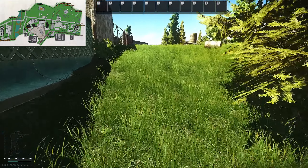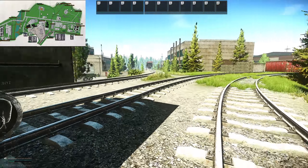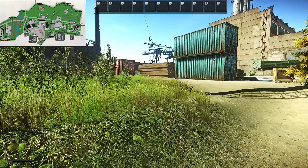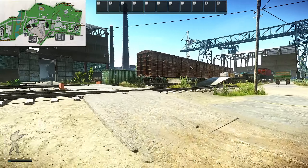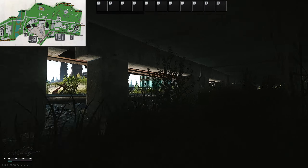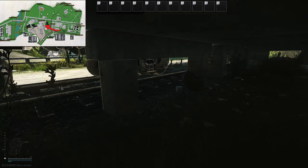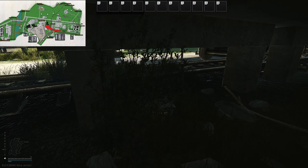For number 7, we're going to head towards the factory shacks. Go underneath this platform, and this stash is just a little further down on the left.